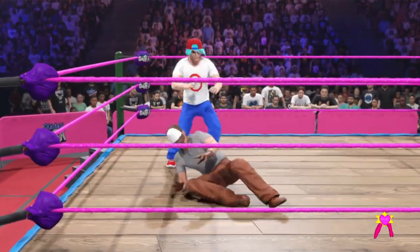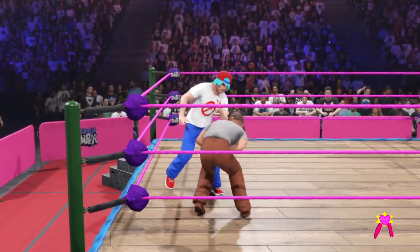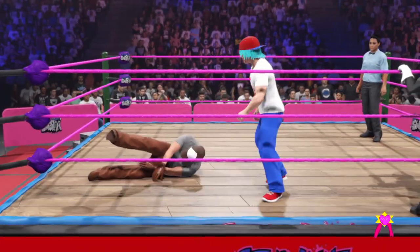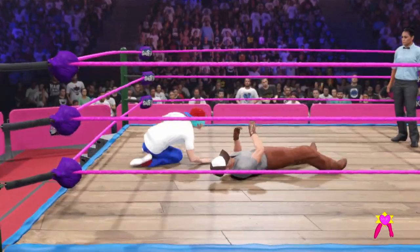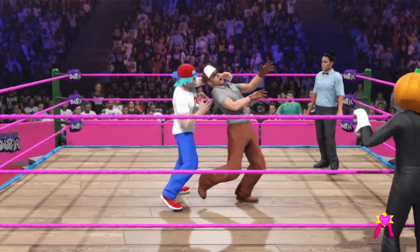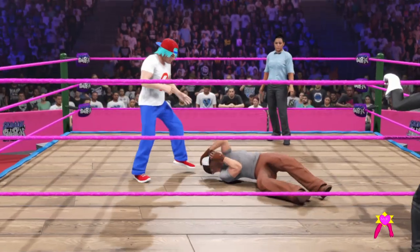How about another? Kick connects with a body and a big knee drop. Hoisting their opponent up for the Fisherman Buster. Look at this — set him up, an inverted DDT.